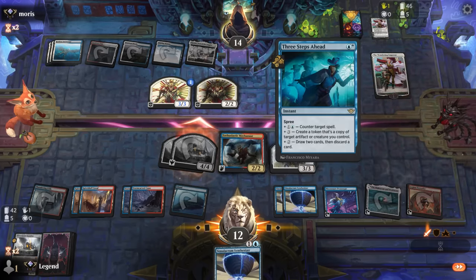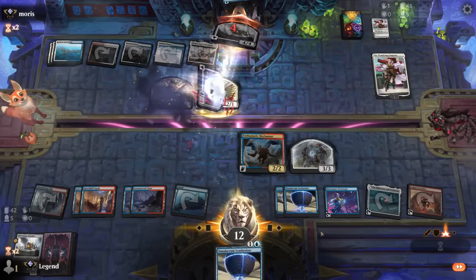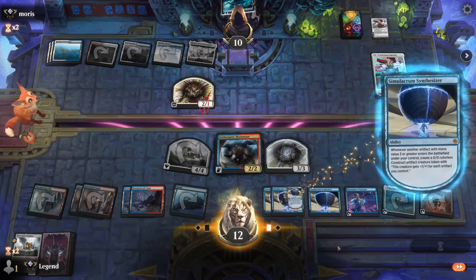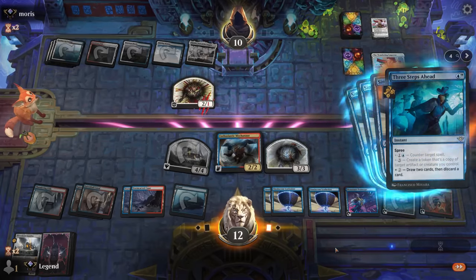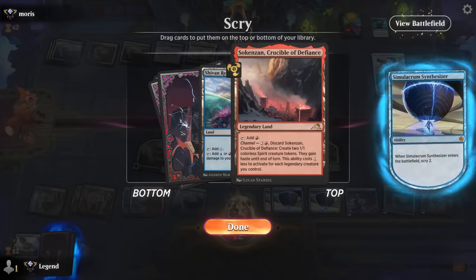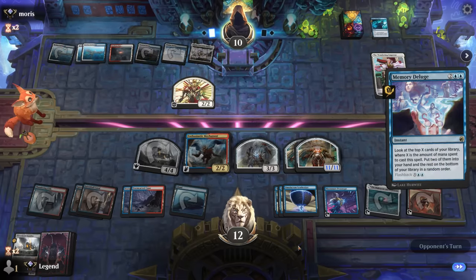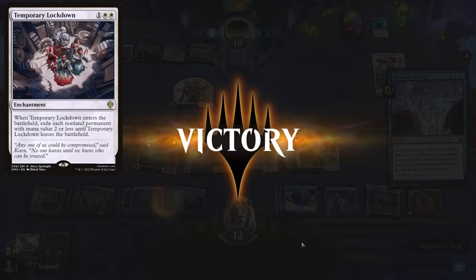Now we can at least sacrifice the Battalion to make a token out of it. Our opponent still has Three Steps Ahead available but I think it's fine to just cast it now and make them counter it, so that at least they don't get to choose multiple modes on Three Steps Ahead. Opponent let it resolve — that's surprising — so now we get to make a bunch more tokens. Opponent going for draw and discard, maybe digging for a sweeper. Opponent going for Memory Deluge — Sunfall is no longer an option but they could still find a Lockdown. But no, opponent scoops it up — awesome, on to the next one.